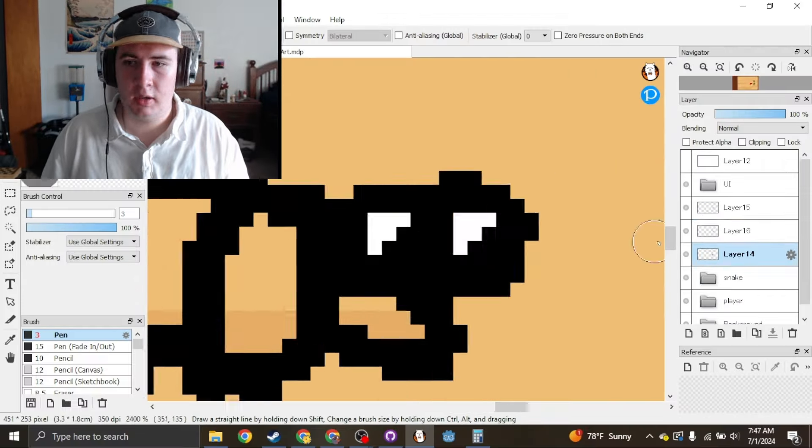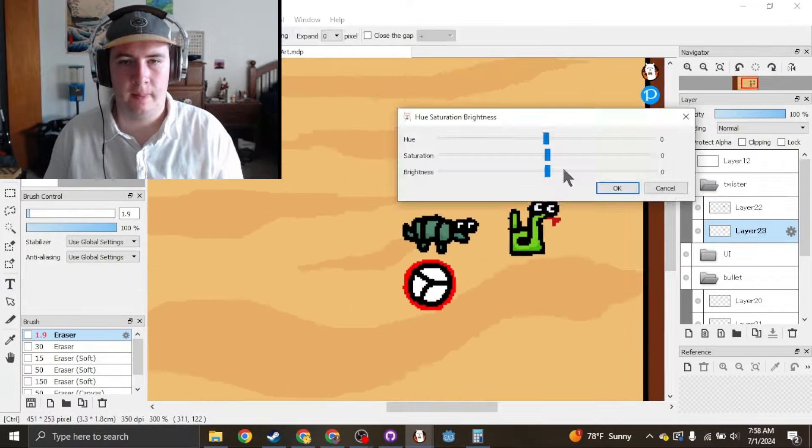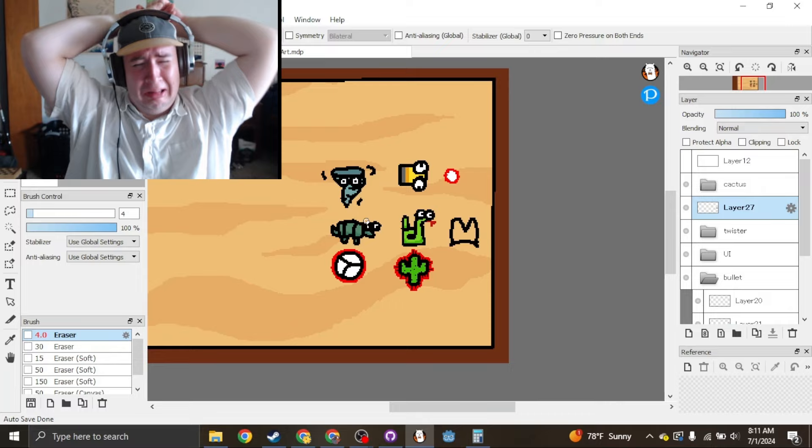I got to work and made a bunch of art for the game. It was going great, but I was having some trouble with the last enemy. Why is this so hard? It worked out eventually, though.